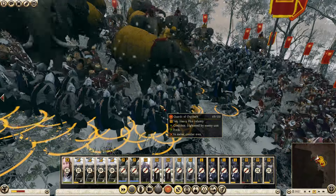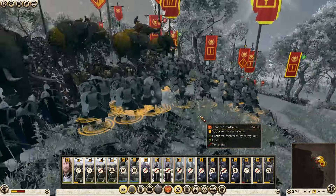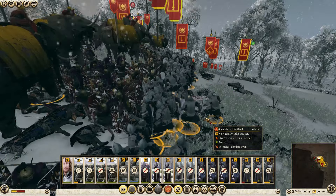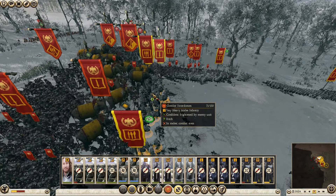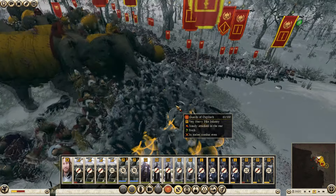The elephants are absolutely tearing up the first front line that I kind of try to form, and I send up some extra swordsmen to help buffer that a little bit. My guards of Ozgulath are fighting some Praetorian Guard — I did buff up the Praetorian Guard as well, so at the very least some of the swordsmen are on a fairly decent, even playing ground when it comes to fighting up there.